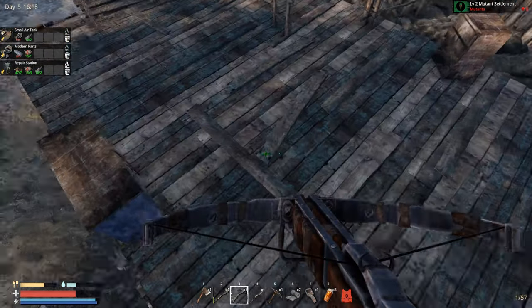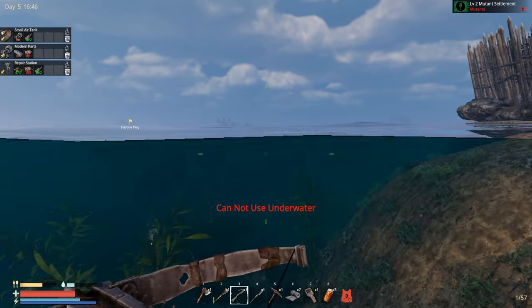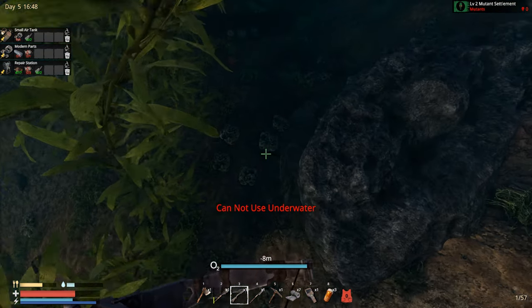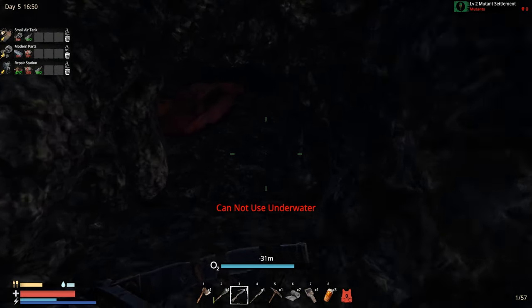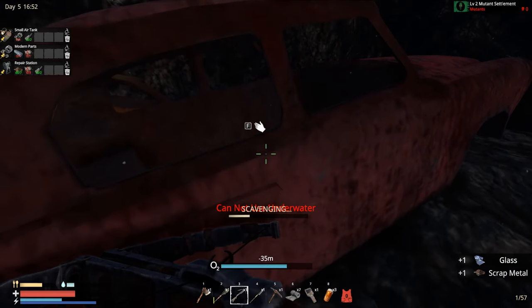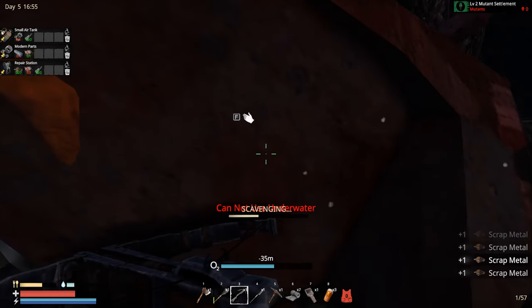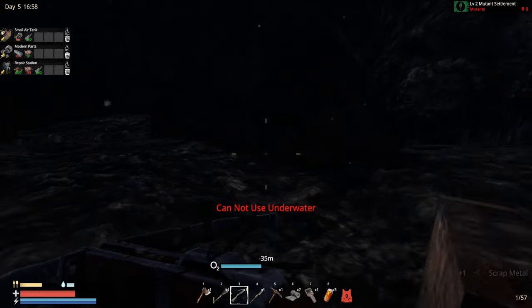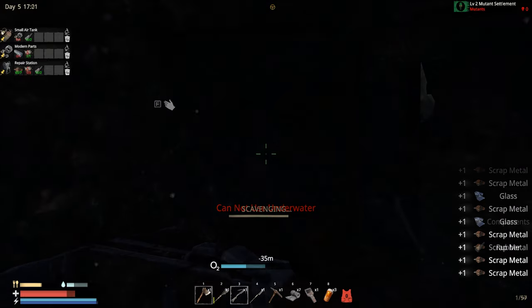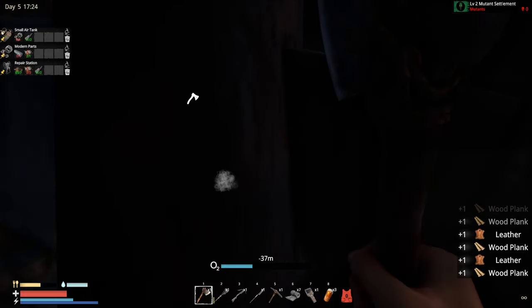I'm gonna drop some stuff back in the boat. First, let's drop everything from below. There's a bunch of scrap, some components. I definitely don't want to leave this. You can't really see what's here but it's basically a bunch of good stuff. And yes — definitely some leather. Nice, we need that.